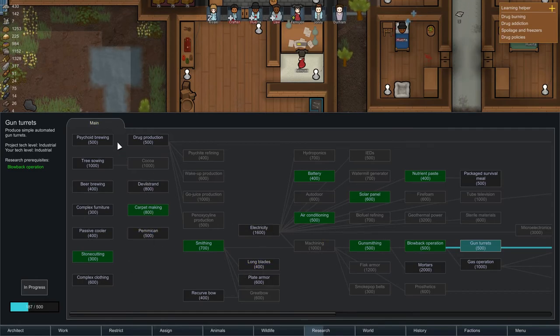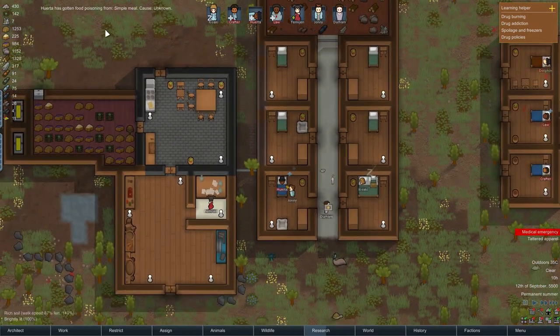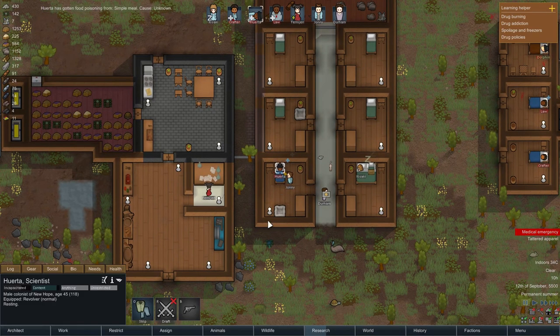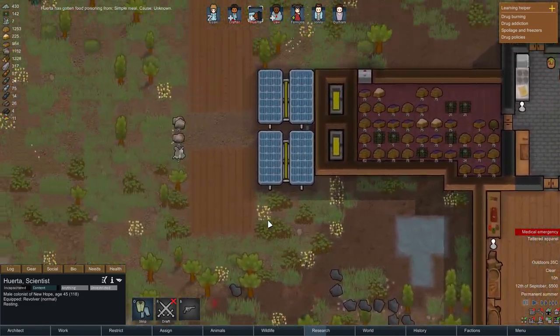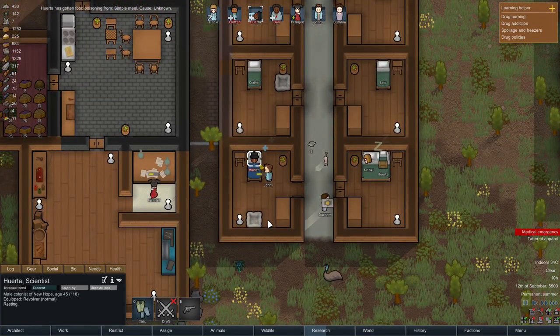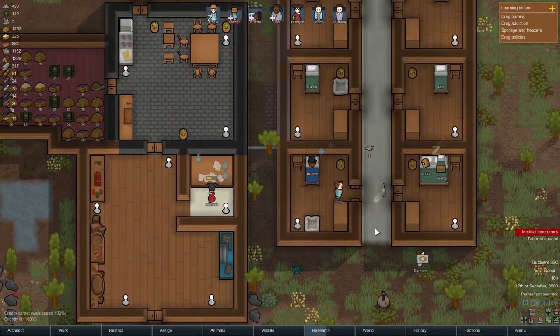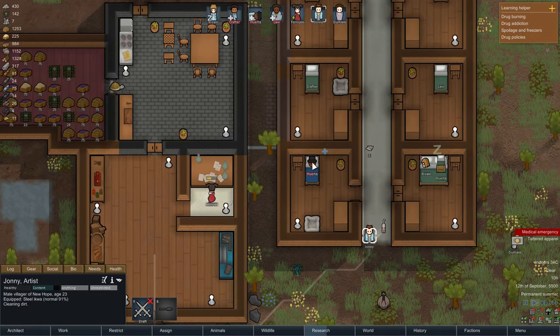What don't we have? Production three, growing, complex furniture - we obviously don't have that. I guess that must be like the beds and stuff. Complex clothing - so we actually have access to some stuff. Because we played this before and unlocked some things, we actually do have the things that we need. All this is pretty cool.